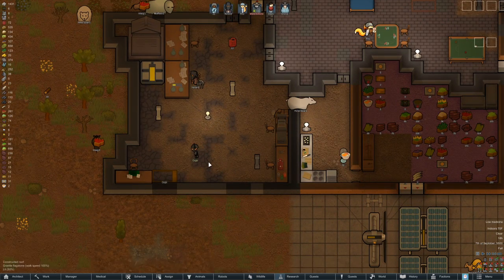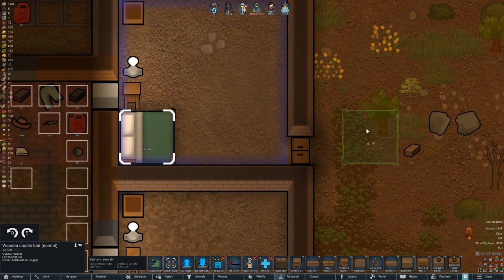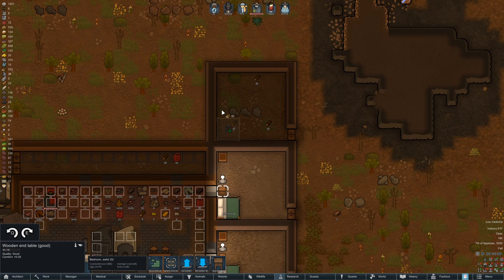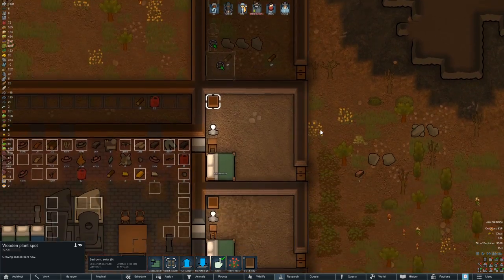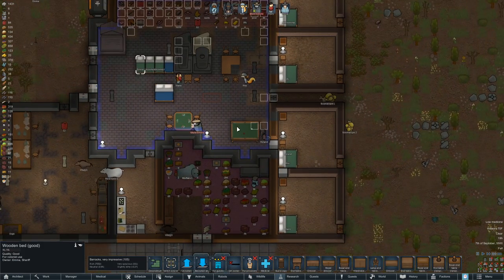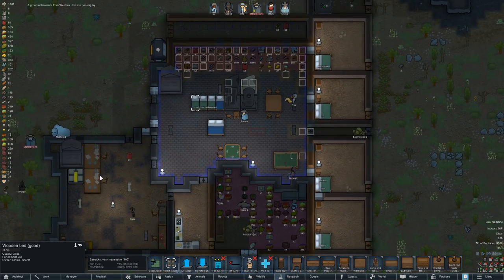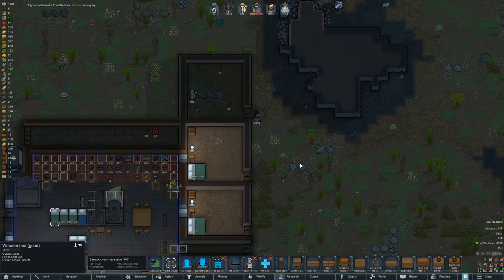Which way is this rotated? I think that is correct. Take one of these, build copy. Can I get power up here? I sure can. And a wooden plant spot — put a plant in there. Alright, we'll get that in there and make this a small prison room. Since everyone else has a bed, we'll make a little prison up here so we can get him out of the research area. I don't know if there's a mood debuff for having him in there, but we can at least move him into his own room, which he'll probably appreciate.